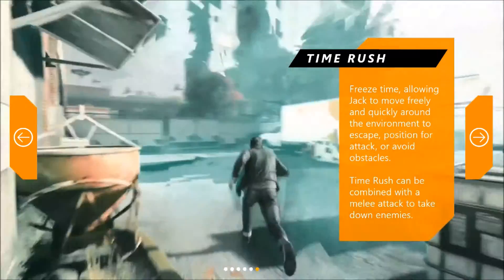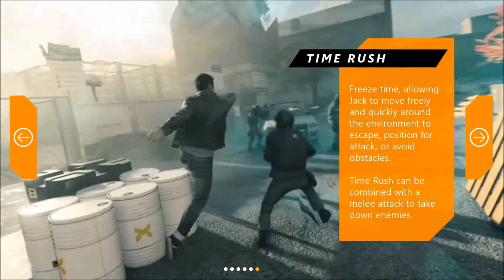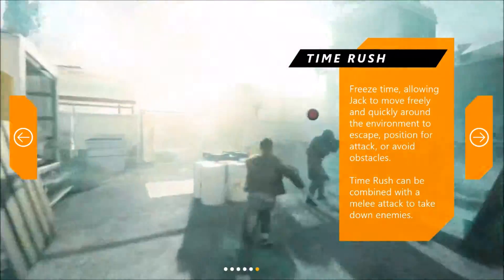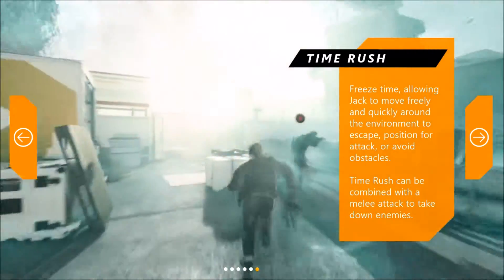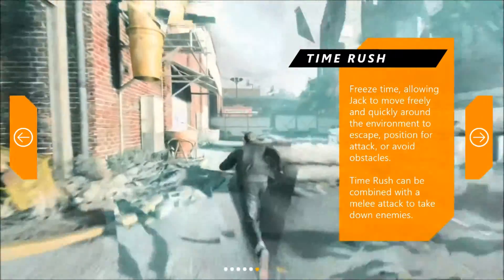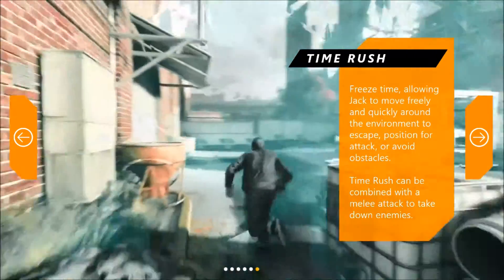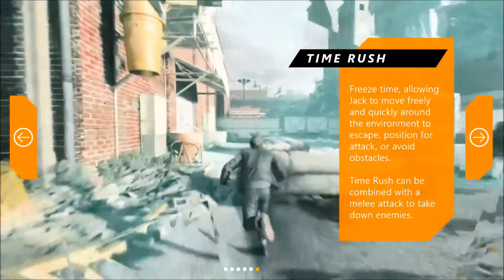And finally, Time Rush. Freeze time, allowing Jack to move freely and quickly around the environment to escape, position for attack, or avoid obstacles. Time Rush can be combined with a melee attack to take down enemies. At the end of his Time Rush, he manages to coordinate a melee attack and takes the enemy down quite roughly — so I assume it's quite a powerful attack. It does make you move a lot faster, or maybe not faster, but you're moving while nobody else is, so it could be quite useful in certain scenarios.